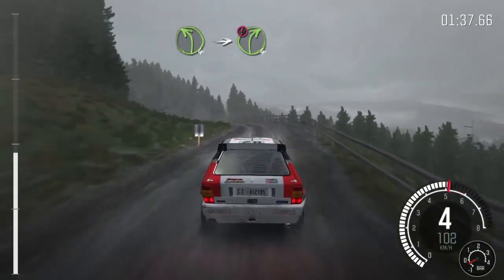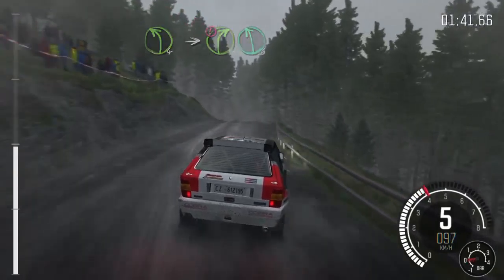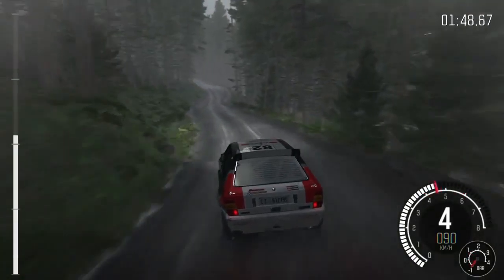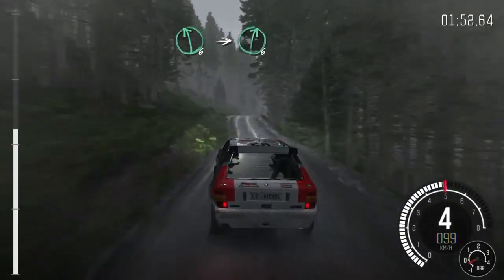Left 4, into right 4, long, keep mid. Over big jump gate, left 6. And right 6, over crest, jump maybe. Into left 5, long, don't cut. 40. Left 6, long, over crest. And crest.